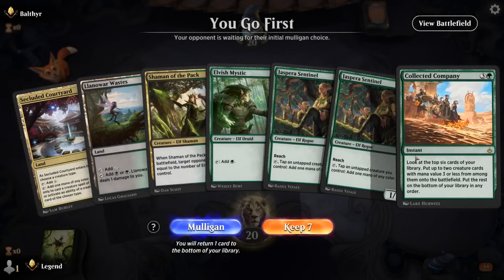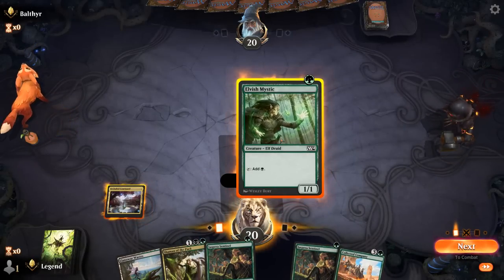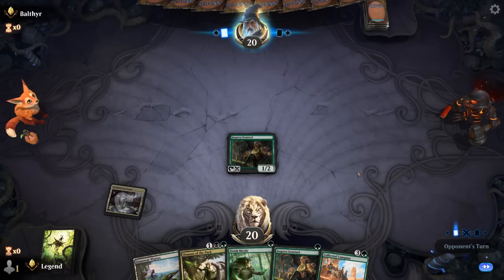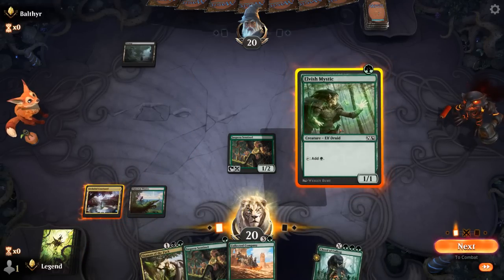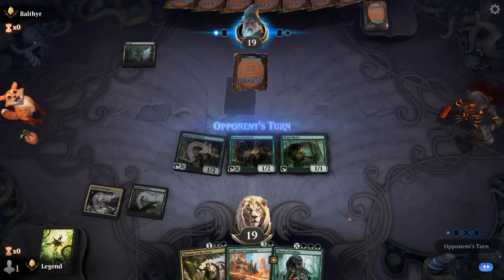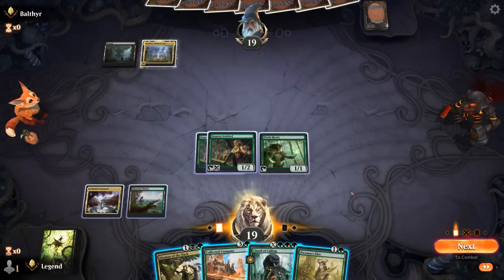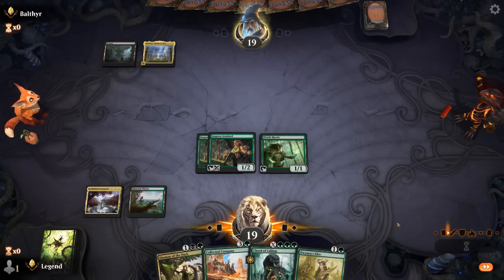Game 4: We're on the play. Our hand is counting on a good Collected Company. We'll play Sentinel first on the off chance our opponent has one-damage removal. Now we can play Mystic plus another Sentinel and attack for one, setting up Collected Company next turn — maybe even a Court of Calling in the same turn cycle. Opponent appears to be a black devotion strategy. Elite is nice, but Company still probably has the highest upside, so we pass and Company end of turn.